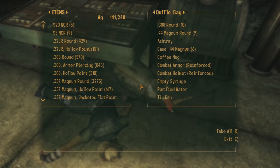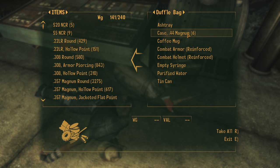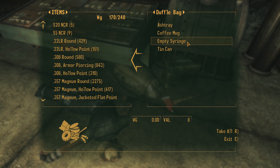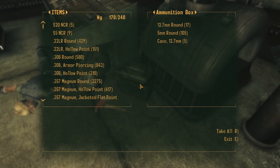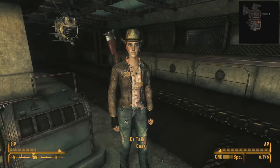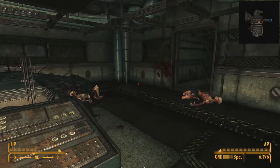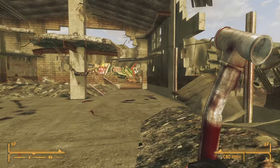Next to the dead prospector, we find a duffel bag filled with a ton of ammunition and even an entire suit of reinforced combat armor. Remind me to clear the sewers on another character early in gameplay — we can walk away with some excellent mid-tier weapons and armor. Near this is an ammunition box, and on the ground next to it is a Humble Fire Axe. The fire axe isn't exactly rare, but strangely enough it's more powerful than the Humble Cudgel, with a DPS of 86 compared to the Humble Cudgel's 72. With that, we've completely explored the entire sewer system in Fallout: New Vegas, walking away with some decent low to mid-level gear.